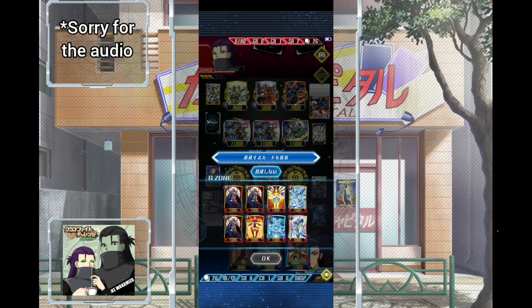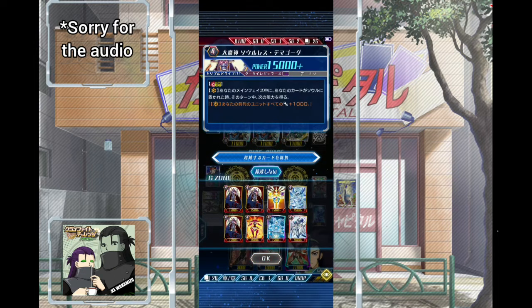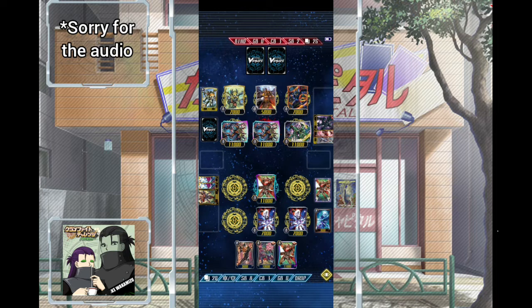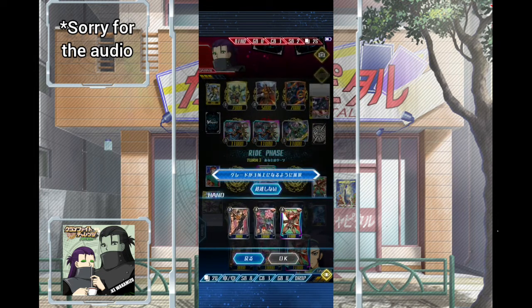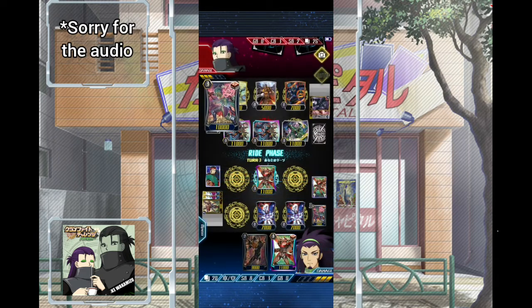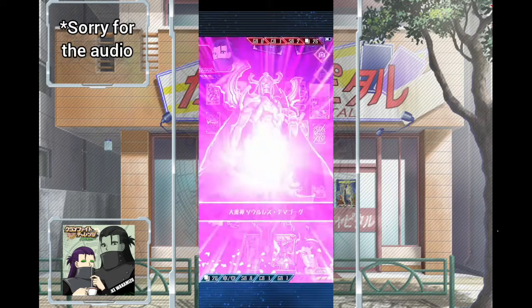We can keep Bruce there to Persona ride next turn, and then I think we can stride during our main phase. When card sprints there, for that turn all of your front row is going to get power plus 1k. We don't need to reach a GP or anything. I guess we could stride and hope to get something good here, or just get rid of his rearguards for now.